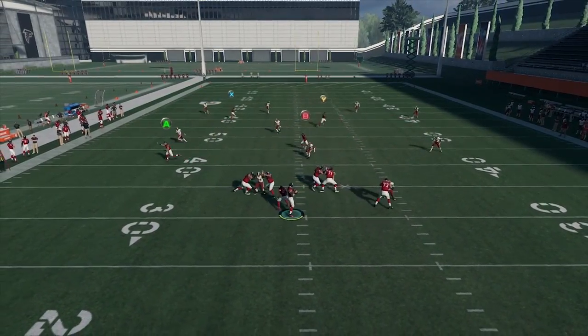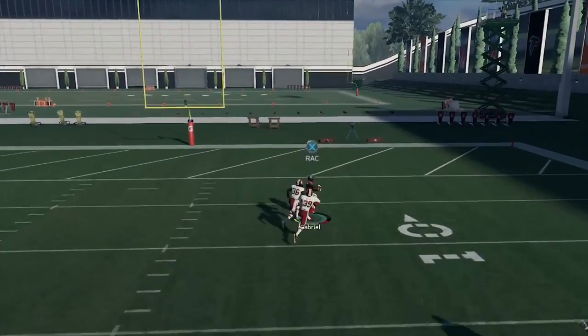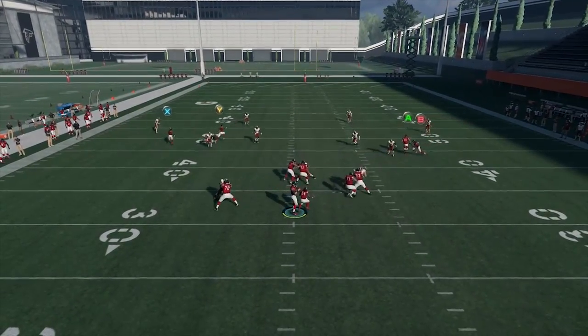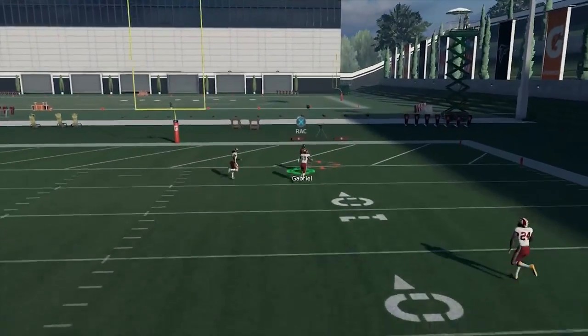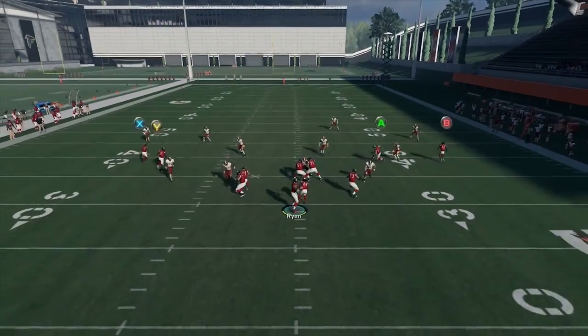So what that tells me is: if I want to bomb Cover 4, I need to be on the left hash and have my wide receivers run from far away from the strong safety so he kind of doesn't see them. That's how it works — if they're far enough away, the safety won't see them. That's how my PA Dagger play works too. The deep post will get over the strong safety for a touchdown.